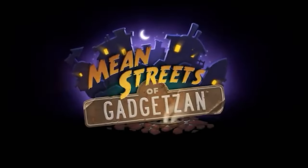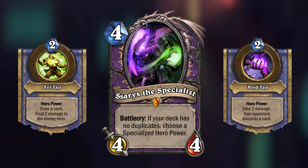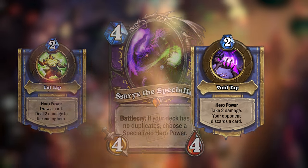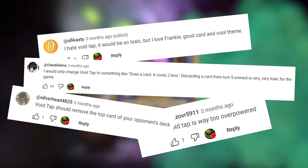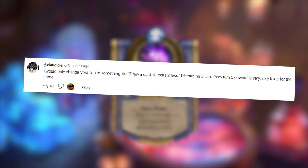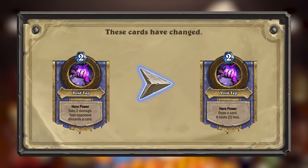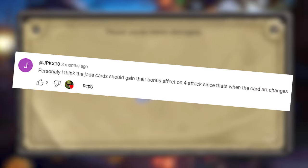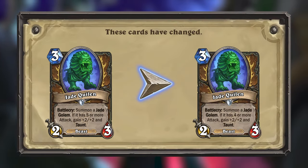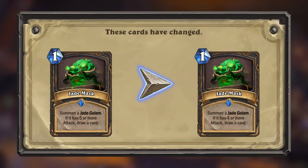For my Mean Streets of Gadgetzan mini set, I made a card which would essentially allow you to choose between two different upgraded hero powers for Warlock. However, the Hero Power Void Tab was very much disliked by many. A couple people suggested changes, and the one that most people liked was a complete rework. Instead of dealing two damage to a hero and discarding a card from your opponent, Void Tab will now draw a card and then reduce its cost by two. Another commenter also brought up a good point about my new Jade Golem cards, so these cards will now trigger the bonus if the Golem has four attack instead of five, since that is when the art changes on the Golem.